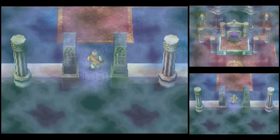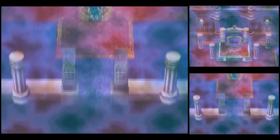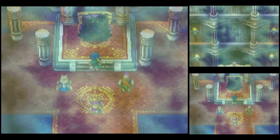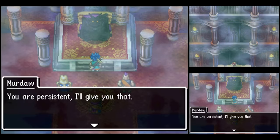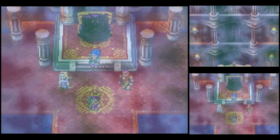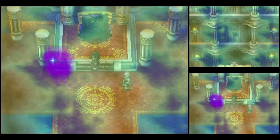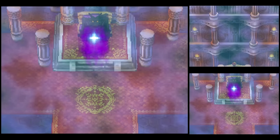Congratulations. Allow me to grant you a title befitting the amazing achievement you just performed. Henceforth you shall be known as the Slayer of Stupid, Incompetent, and Disappointing Minions. Will Rosmira be able to save us this time? Are we going to have to start all over again? Can we defeat Murdaugh once and for all and save the world? Find out next time on Let's Play Dragon Quest VI! This is H.G. Bailey, signing off. Have a good day!